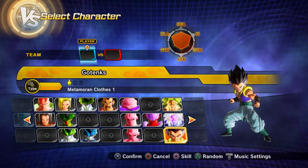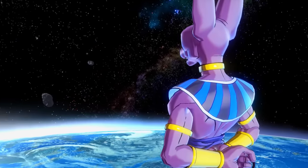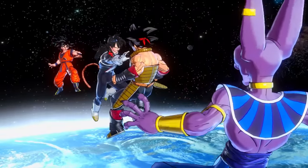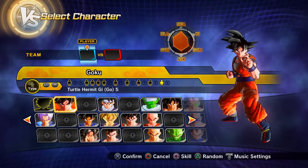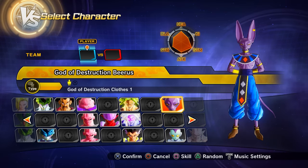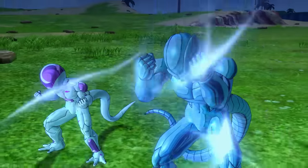Clearing the God of Destruction's Anger saga — just two missions coming straight from the Majin Buu saga — unlocks only Preset 17 of Goku and Preset 1 of God of Destruction Beerus.